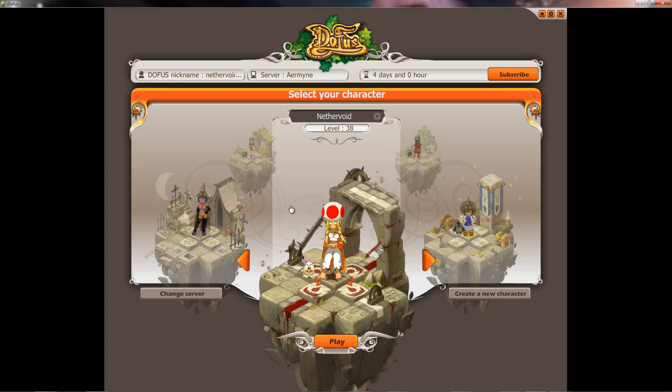The next thing you need to know is how do you equip pets, or who can equip pets. Most of the pets are subscriber-only, meaning you have to subscribe in order to put a pet on your character. Also, your character has to be level 10 or above. At the login screen you can see every one of my characters has a pet.